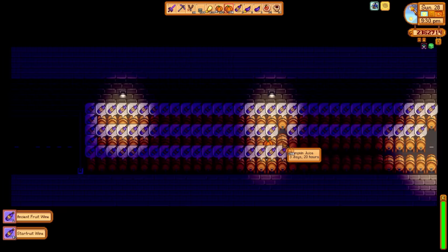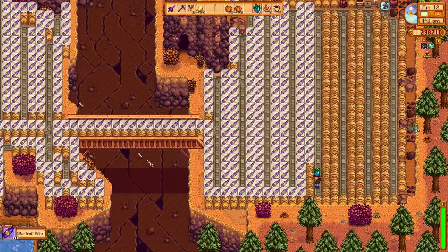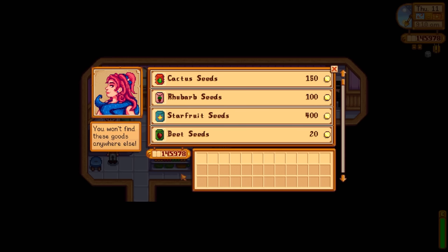You can fill up the road, tunnel, backwoods, and quarry with kegs or other machines without fear of destructive NPCs, as they never go to those places.